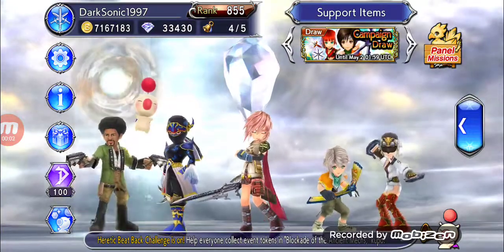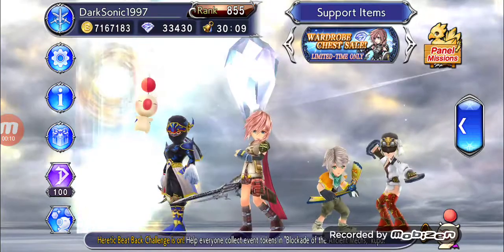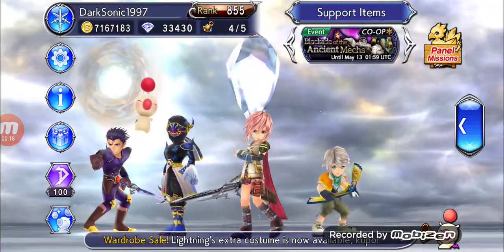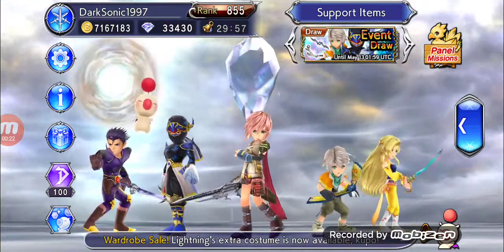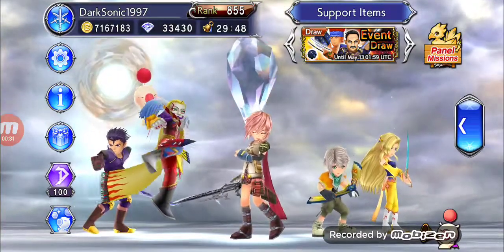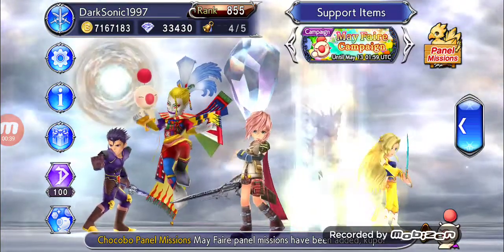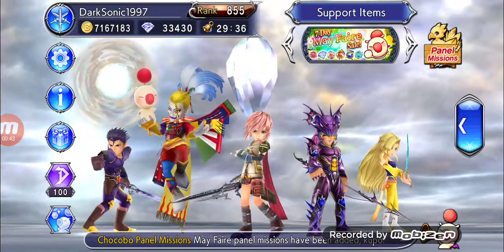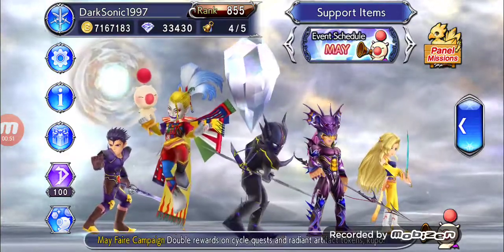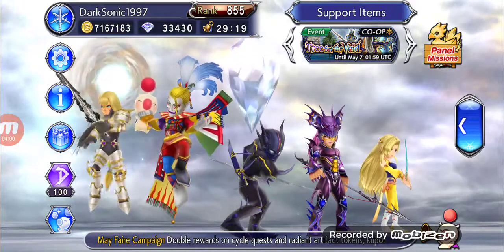Hello everyone, this is DarkSonic1997 and today I'm playing Dissidia Opera Omnia. Right now I'm gonna be summoning for Shadow and Hope. We're gonna be doing the free multi from the campaign draw — we're gonna have four different banners and twelve free multis over the next twelve days. Today's the first day.